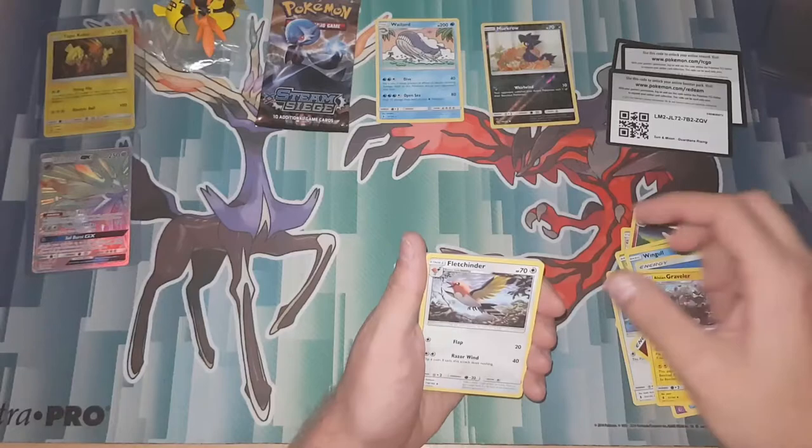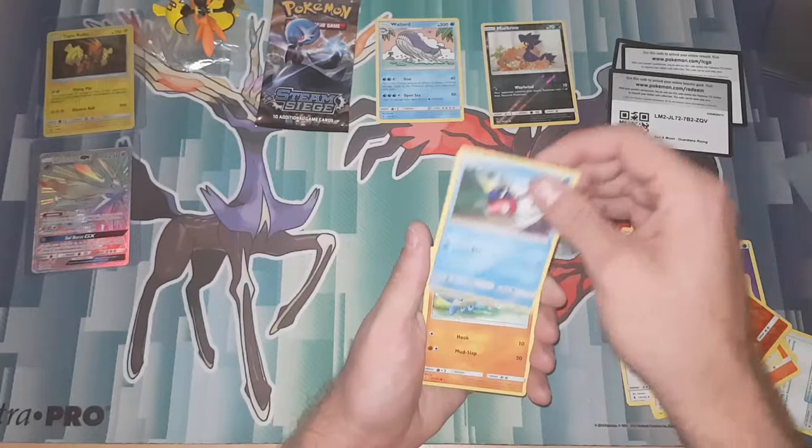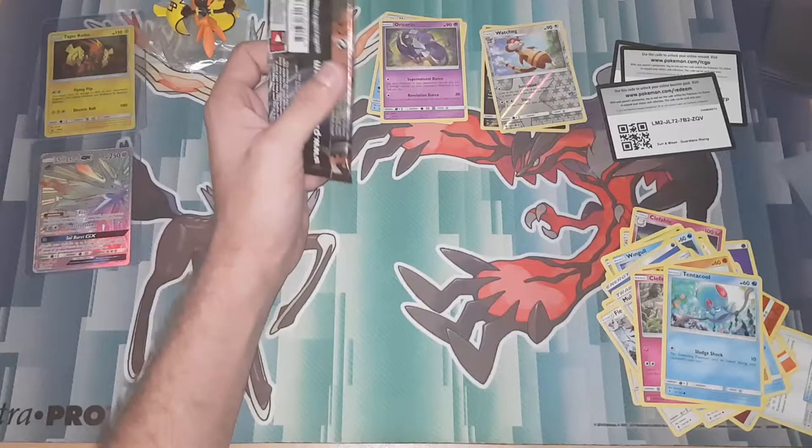So we got a Water Energy, Graveler, Fletchinder, Fletchling — you know what I'm trying to say — Multi Switch. There's Fletchling. Carbink, Fire Pouch. Clefairy, Tentacool. A Reverse Watchog, Watchog. And our Rare is... I can't even say it.